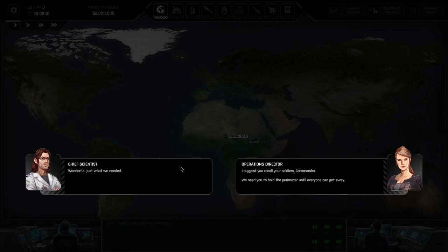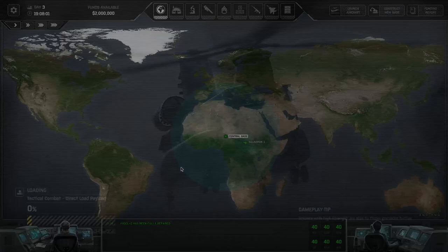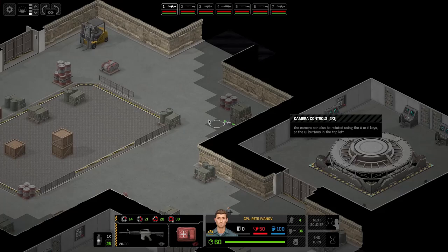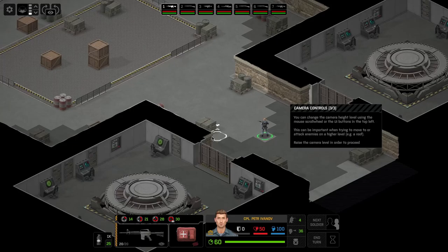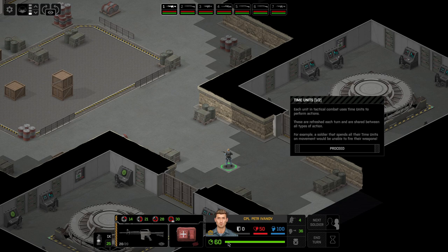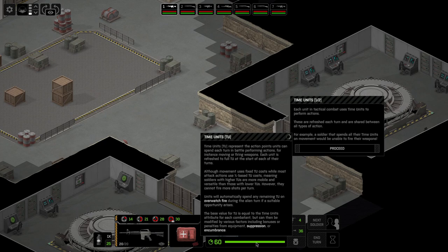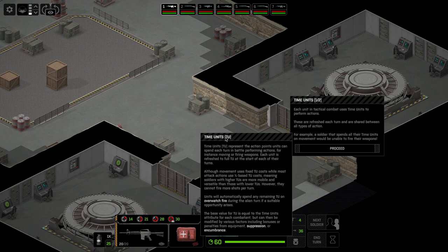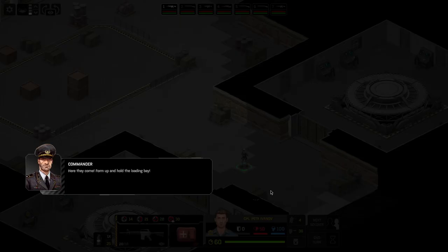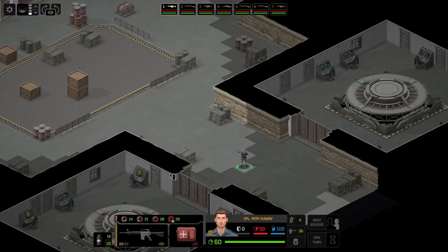We're in. WASD camera movement is fine, Q and E as well, scroll wheel for zoom. Each unit has Time Units — very similar to the first game — and I actually quite like this layout, it looks a lot snazzier. We've got 60 Time Units here; it will depend on what people are carrying. A soldier who spends all their time units on movement will not be able to fire their weapons. The green bar indicates remaining TUs.